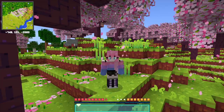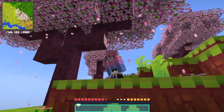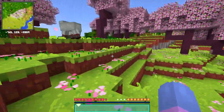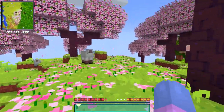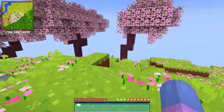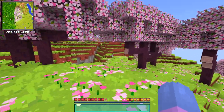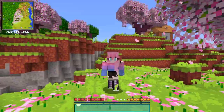Oh my gosh guys, it's finally happened — we have two blossom trees! I am so excited. Hello and welcome, or welcome back, to the Cozy Chaos. We are in a beautiful cherry blossom biome — I think it's called a cherry grove or something like that. They're so cute, oh my god, the leaves falling. Hi, it's Izumi! Today we're gonna be starting a very new adventure.